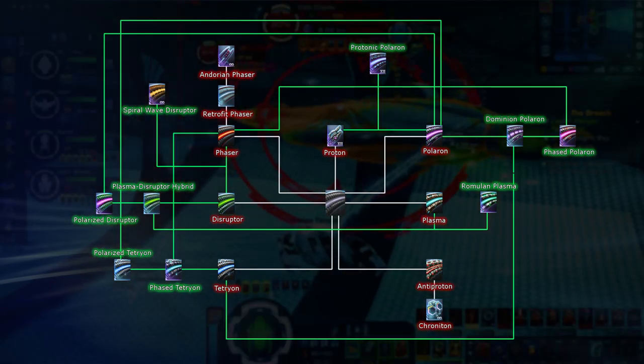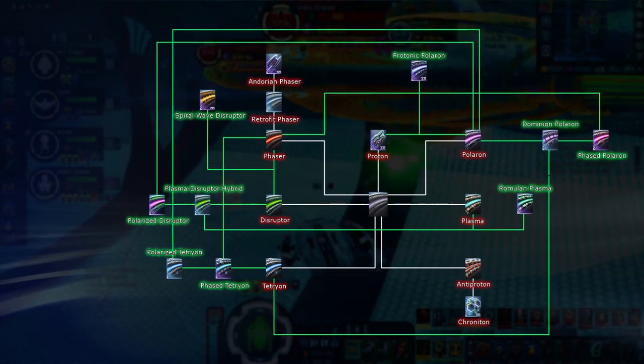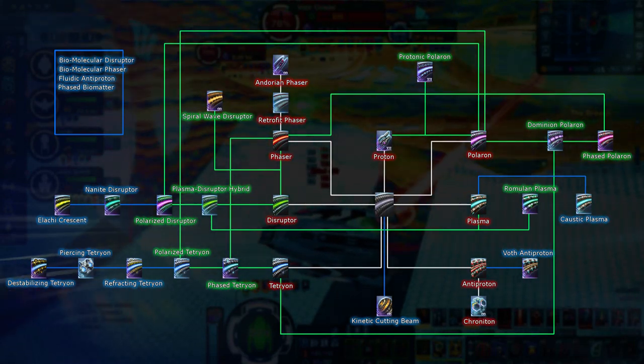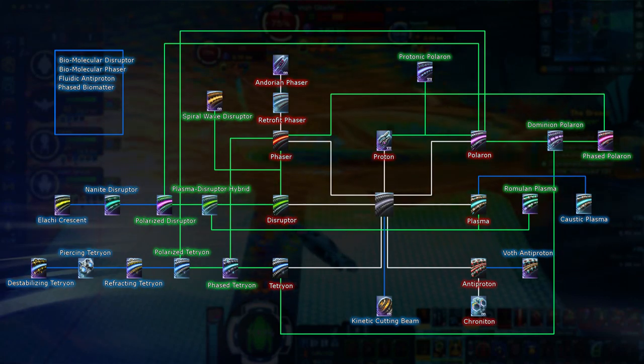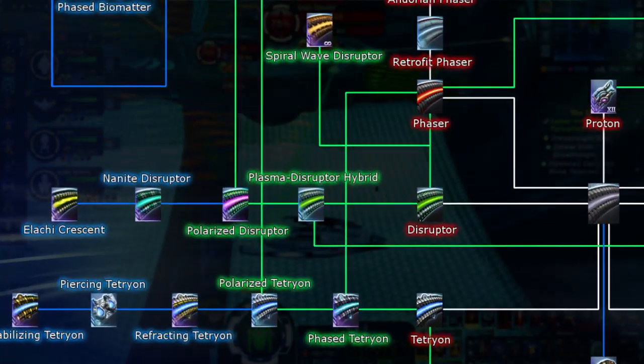Now that we've covered all the basic and hybrid energy types, we're pretty much done, right? No — we're only about halfway through all the energy types in game. Next up, we have Special Energy Types. These types are not a combination of any two types and have special procs all on their own, aside from their base.